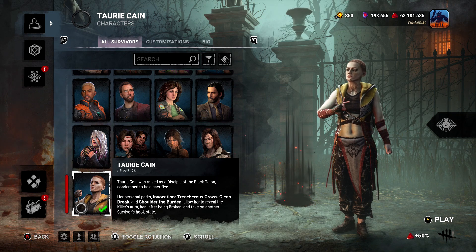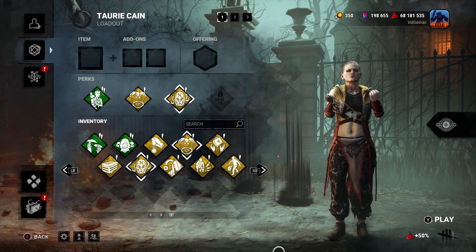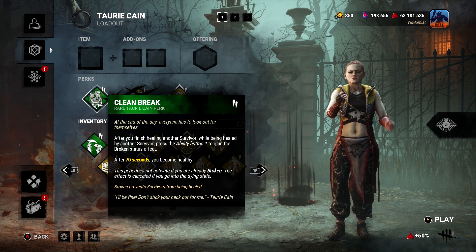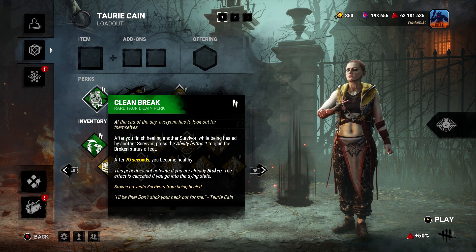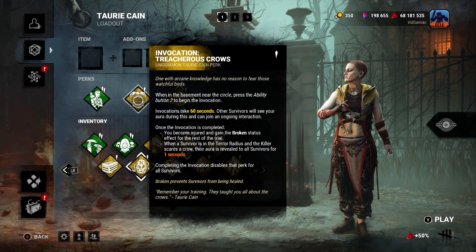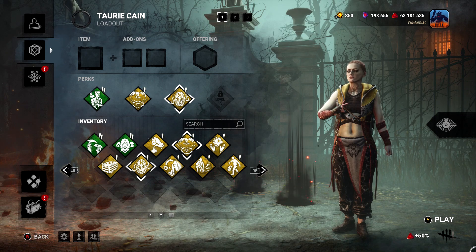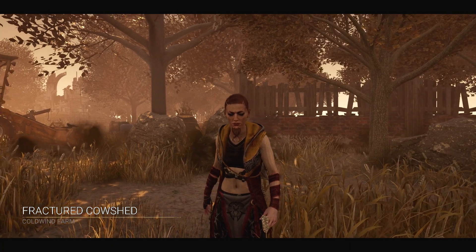Once you do have her, you are also going to need to get her to a minimum of level 10. This achievement is to escape a game using her with a loadout consisting of her three unique perks and nothing else. The perks you want to run are going to be Clean Break, Treacherous Crows — which is an Invocation perk — and then finally Shoulder the Burden. Leave the fourth slot empty if you have it available, and you can do whatever you want for items, add-ons, or offerings.